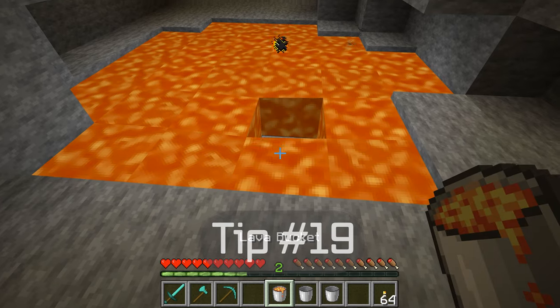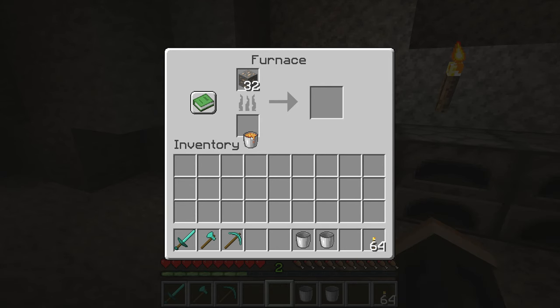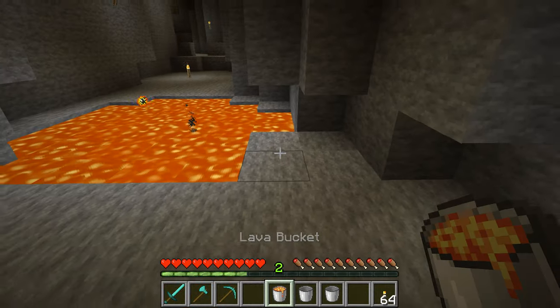Tip number nineteen. A lava bucket in a furnace is one of the most fuel-efficient fuels, as it can smelt 100 items and you get to keep your bucket. So you can refill your bucket with lava, which is a great way to save your coal supply.